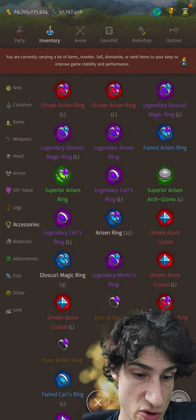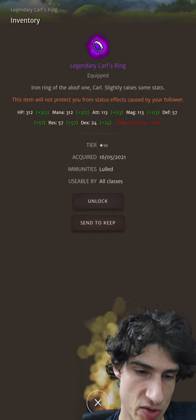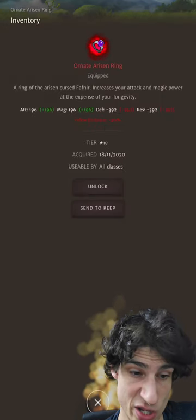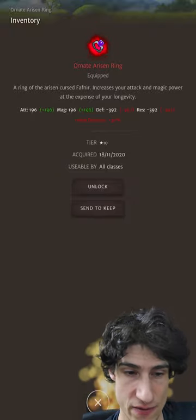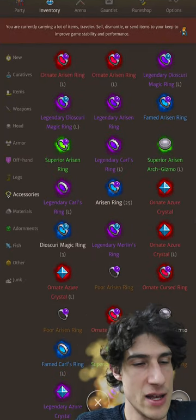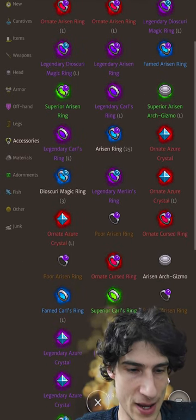Accessory-wise, if you missed out on Lugas Gauntlets, I would use Karl's Rings. Karl's Rings are obviously another event-locked item. If you do not have Karl's Rings, I would probably just consider using Arisen Rings personally, because I like offense. You are losing a lot of defense, but remember if you're using Snotra anyway, the defense doesn't really matter. Resistance-wise, if you can get your Ward above 40-50k, I think go ahead, use Arisen Rings, whack up that magic stat.